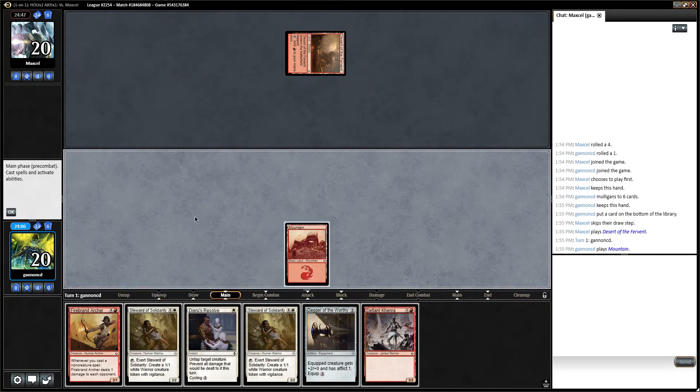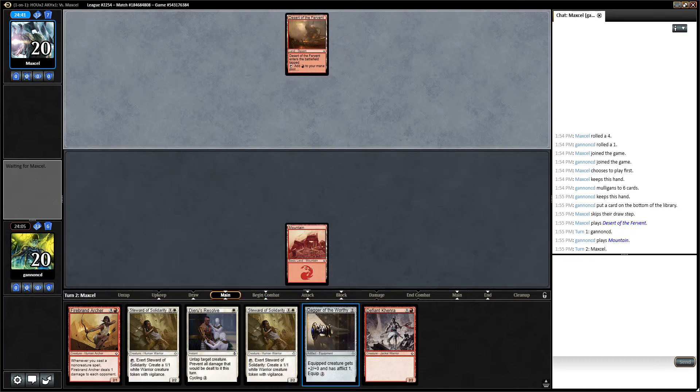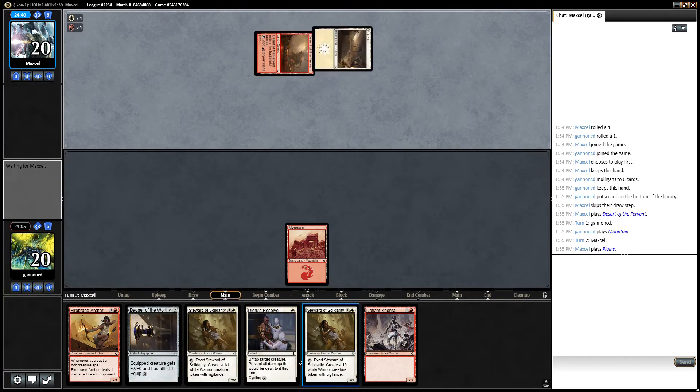Going to five is just so bad in an aggressive throw-your-creatures-at-your-opponent type deck, so I'm going to keep. This could be wrong, especially with Cartouche on top of the library, but I think going to five is much riskier. Maybe mulliganing was correct, but we'll see which one would work better.